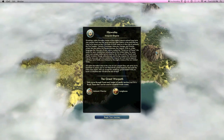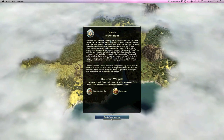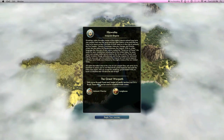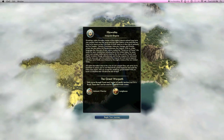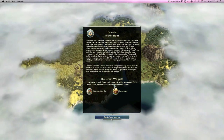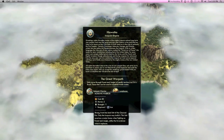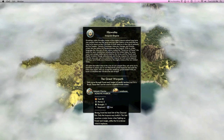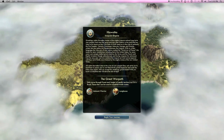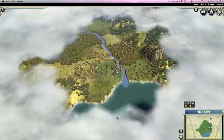Okay, so that was the introduction for Hiawatha of the Iroquois empire. Let's look at the special abilities this guy gets. He has the Great Warpath — units move through forest and jungle in friendly territory as if it's a road, so that's pretty useful. These tiles can also be used to establish trade routes. My special units are the Mohawk Warrior, which replaces the swordsman, and the Longhouse building. So let's get started.